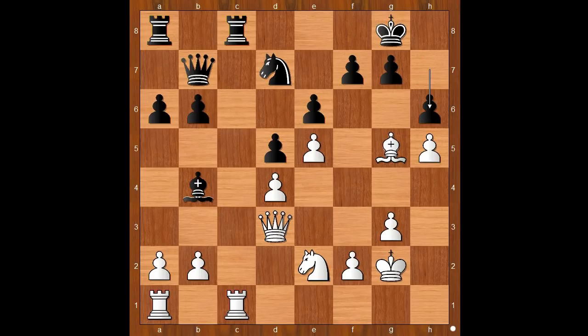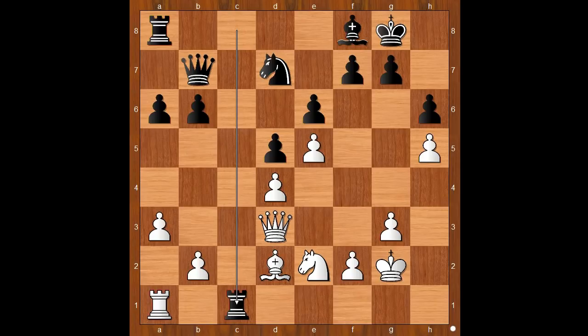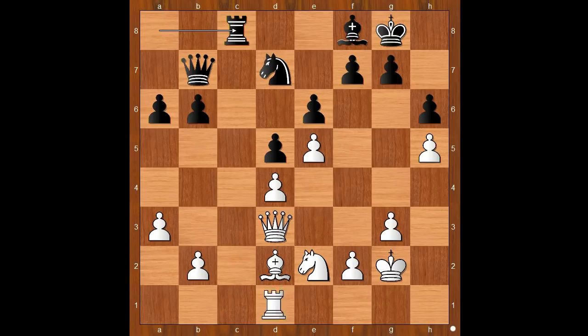H5. Carlsen played h6, attacking the bishop. Perhaps bishop to f4 was expected, maybe bishop to d2. Instead, a3 was played. Bishop to f8. If h takes on g5, a takes on b4 — Carlsen didn't want that position, so he played bishop to f8. Bishop to d2, rook takes rook, rook takes rook, rook to c8, offering to trade rooks. Rook to f1 — Mamedjaro played ambitiously.